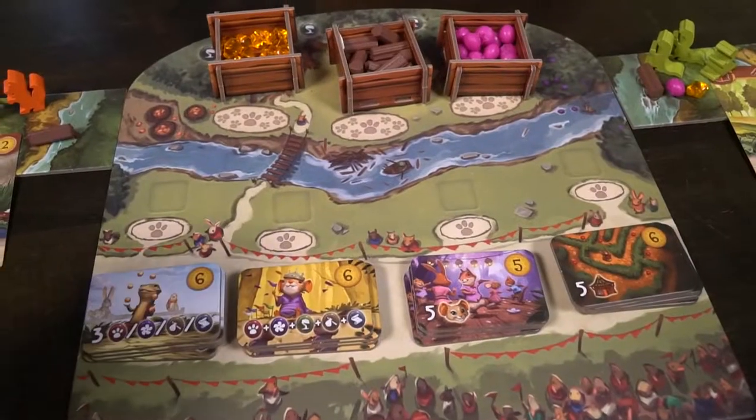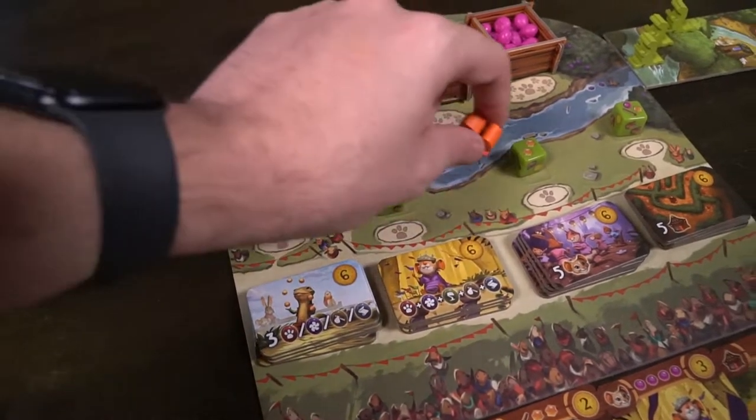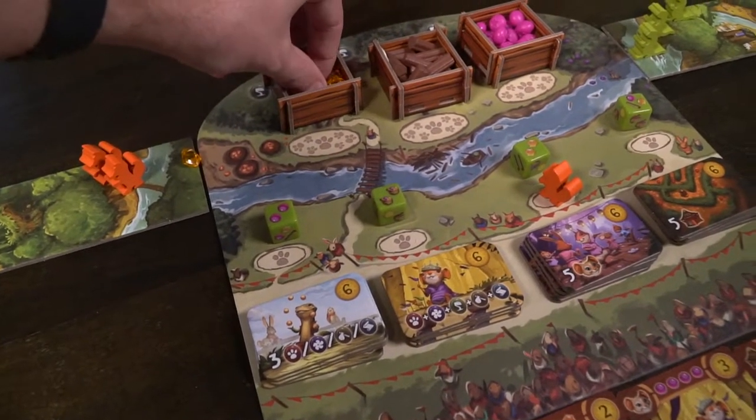Playing My Little Everdell is simple as well. The first player starts by rolling all the dice and positioning them. Then you begin by selecting one of your characters and placing them on any of the spaces that have a paw print. If there's a space with one paw print, only one character can go there. However, if there are many paw prints, as many critters as you'd like can go on those spaces.